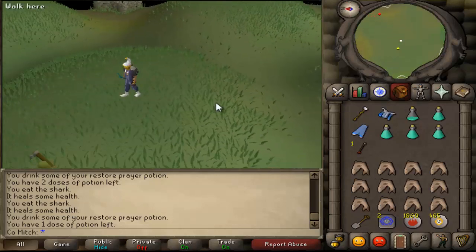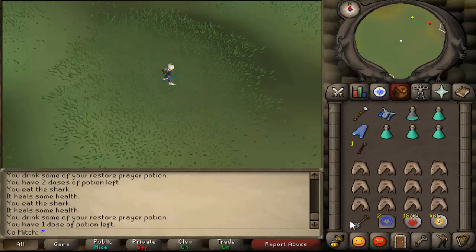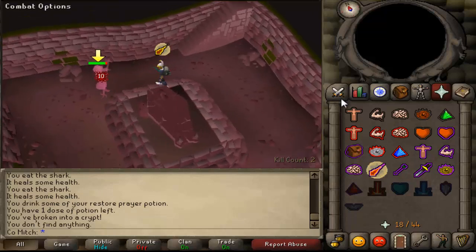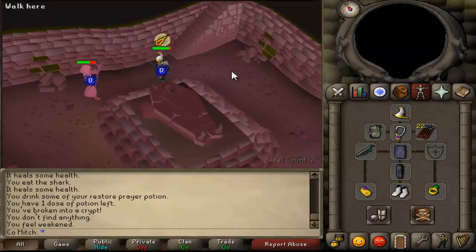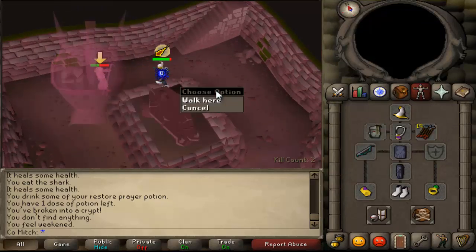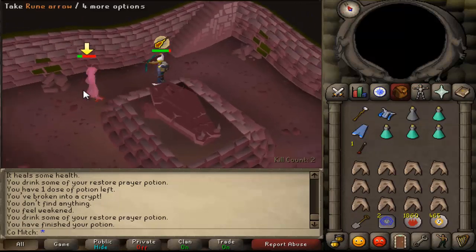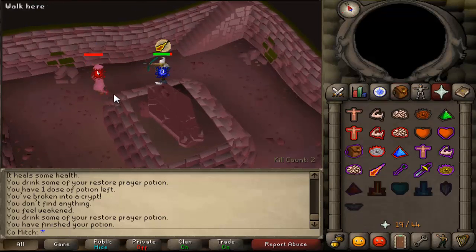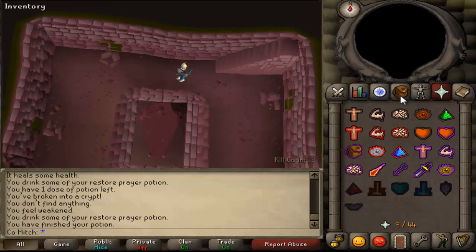Now I'm going to go to Karil. I'm putting the old range on because everyone knows mage is weak to range. Just a quick check of the prayer points and HP — all good. Go down, protect against mage obviously, and attack him. I'm going to use my spec on him because I don't need it for anything else. I'm using rune arrows I got from a fire giants drop right at the start of 07. The accumulator is really great for saving arrows — I've come on this trip with only 24 arrows. That layer's done.